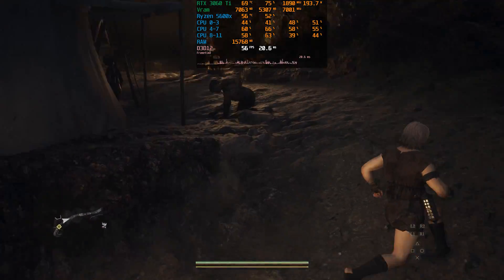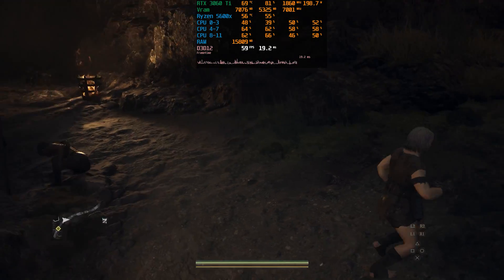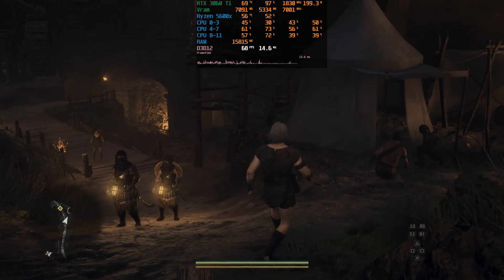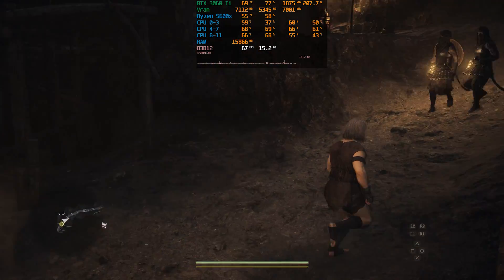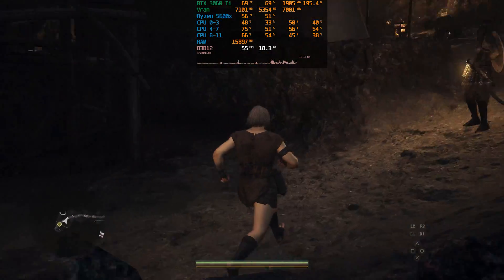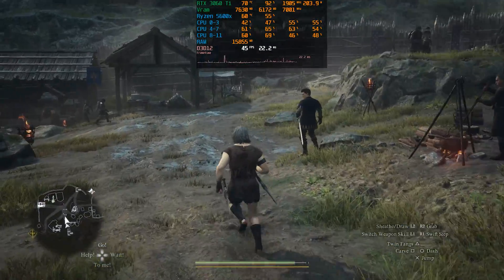We don't need a big populated town or city to see this problem. Here at the starting area with some NPCs on screen, we can see that if I stand still or move slowly the performance is fine, but as soon as I start moving quickly and turning the camera, the game runs significantly worse with low GPU usage and bad frame times. This issue occurs in any populated area, even a small settlement like this one.